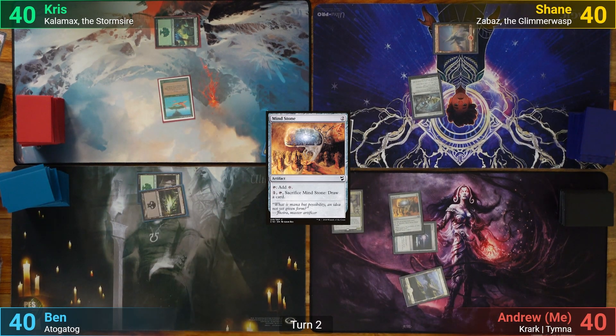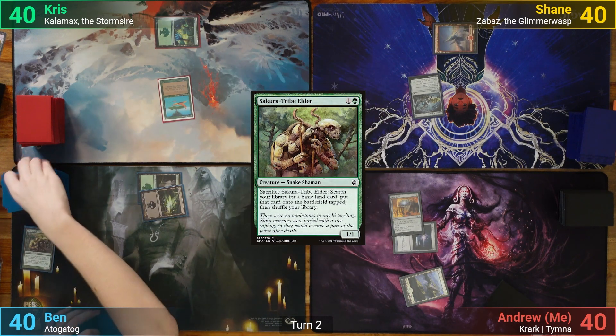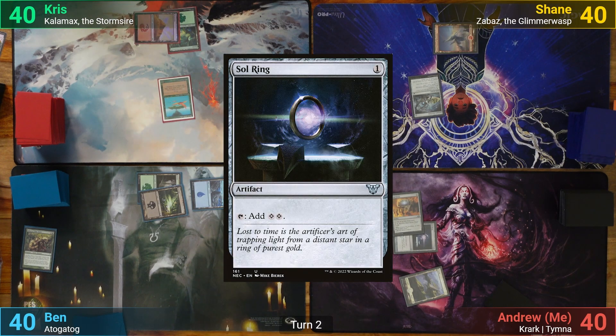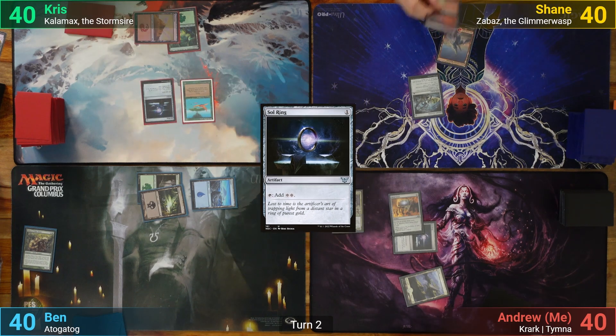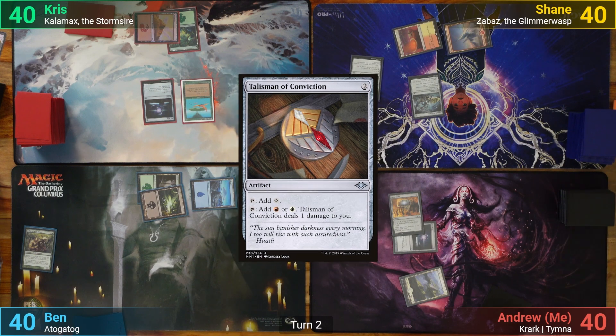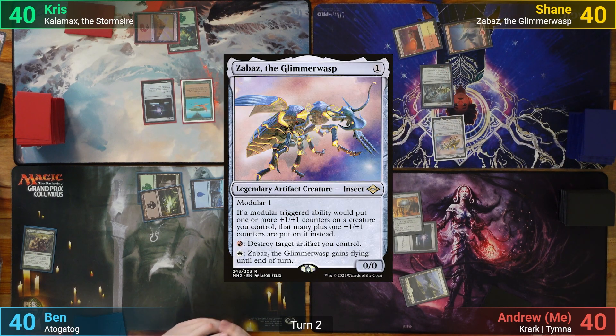Ben drops a Swamp and pays 2 for Sakura-Tribe Elder, sacrificing it to go and find an Island. Chris has a Mountain for turn and casts his own Sol Ring and passes. Shane plays Battlefield Forge and taps 2 for Talisman of Conviction. He's got enough for Zabaz — which is a palindrome by the way — and passes turn.